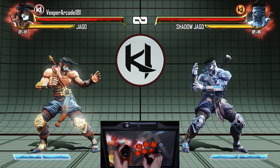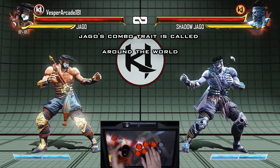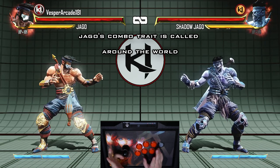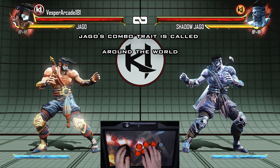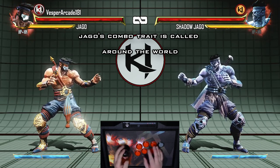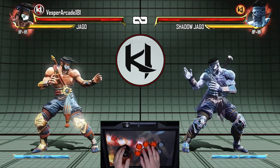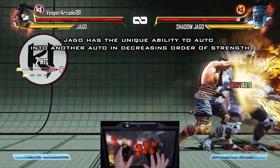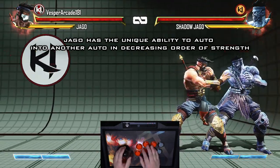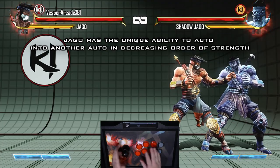Jago and Sabrewulf are exceptions to this rule. Let's start with Jago. Jago has a unique combo trait called Around the World. It allows him to continue an auto with another auto in descending order by the strength of the auto used. You can do this for as long as you want until the combo drops. So for example, after a heavy punch auto, Jago can continue with a medium punch auto. You can then continue with a light punch auto and even all the way back to a heavy punch auto, and so on.